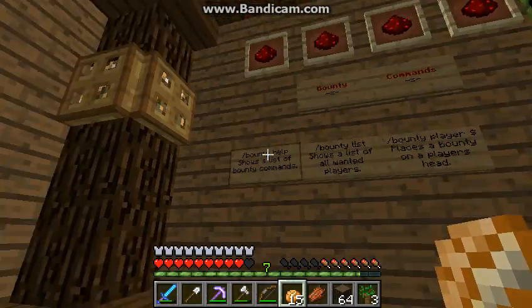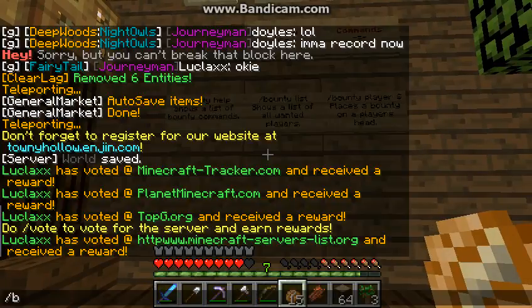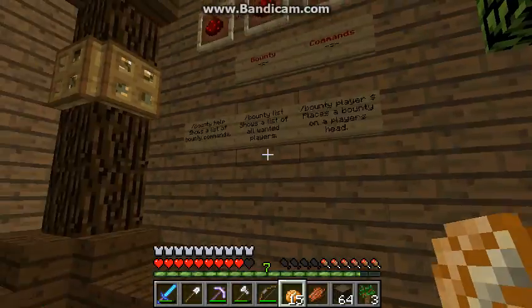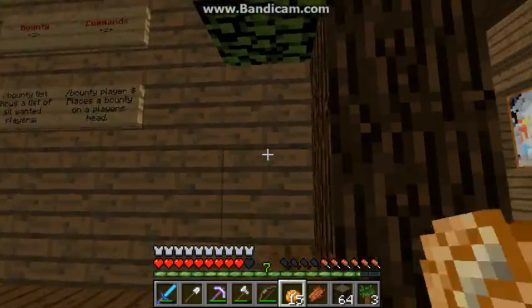Over here we have Bounty — this is a cool plugin I've never seen before. If you do slash bounty list, there's a bounty list. You can make a bounty on someone, which means you pay someone else to kill that player for you. Someone put a bounty on me for 666 dollars and I'm the only one with a bounty on me still. It was pretty popular — everyone was doing it to each other way back when.